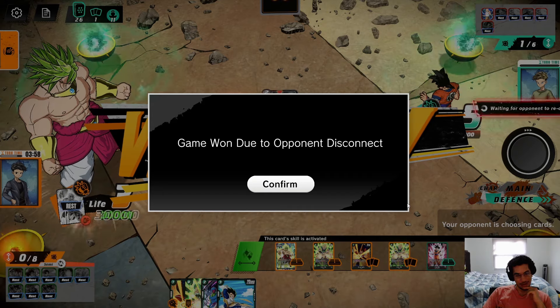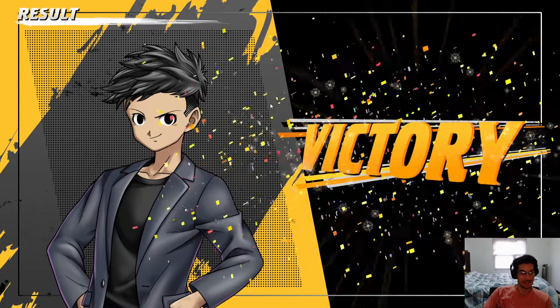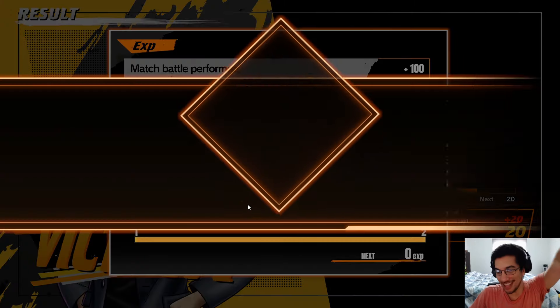Here we go — we got the victory! Opponent finally got disconnected. That's our very first victory in our very first game. Play the tutorial — a lot of the things I did in the game were things I knew from the tutorial. It seems like there's a lot going on at once, and there is, but once you get used to it, you start seeing the strategy and how to actually play the game. We're still on Bronze 5. We get 20 points, and we got to level 2! So let's do one more game.